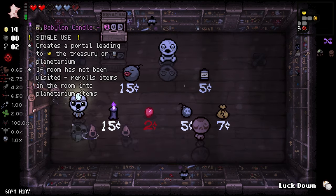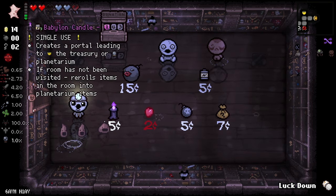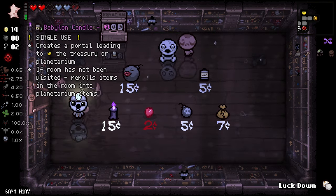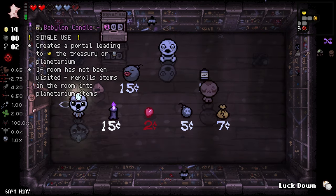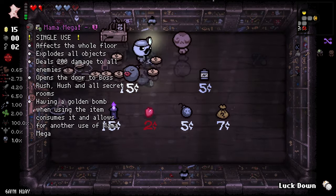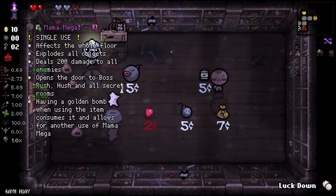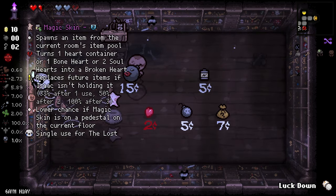Babylon Candle creates a portal leading to the treasure room or planetarium. If the room has not been visited, it rerolls items in the room into planetarium items. I want that one — let's take the item. This is awesome. Goodbye, Magic Skin.